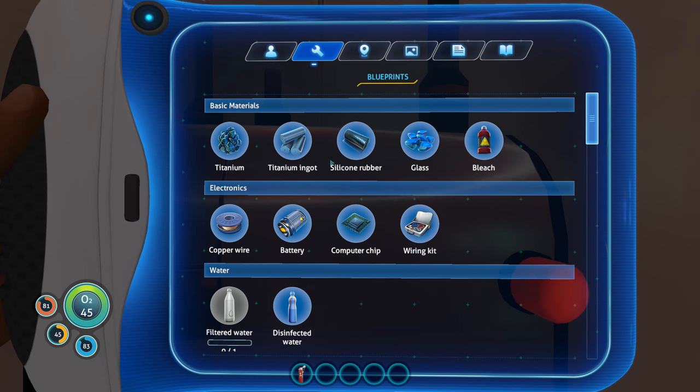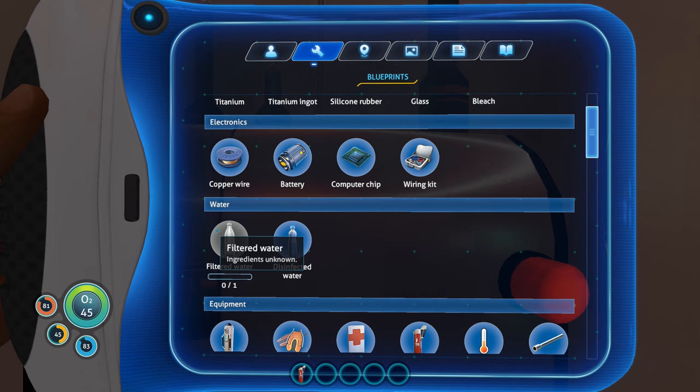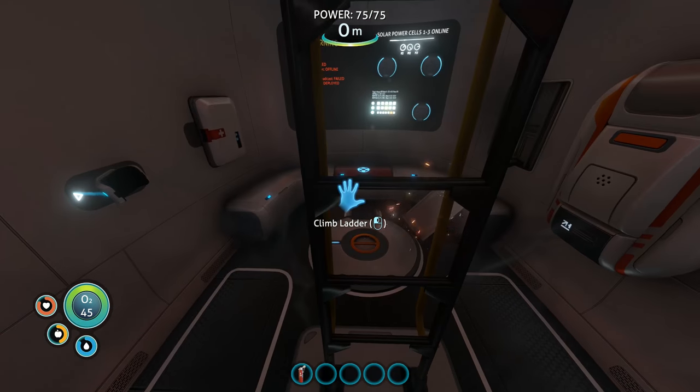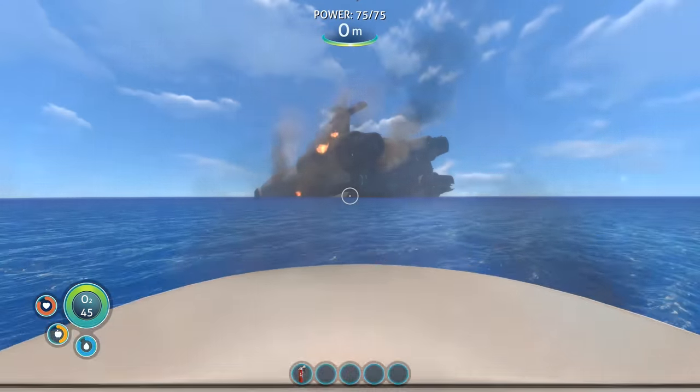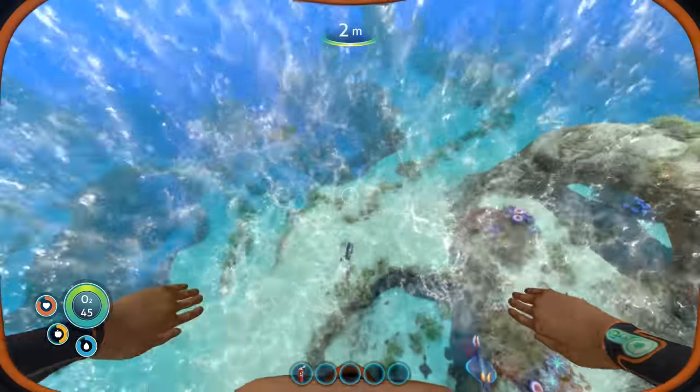Blueprints — titanium, titanium ingot, bleach, computer chip. Filtered water — I should probably worry about that. I should probably watch out for that here in a bit, but I guess I can go underwater and see if there's any resources I can actually gather from under the water in the depths of the ocean.